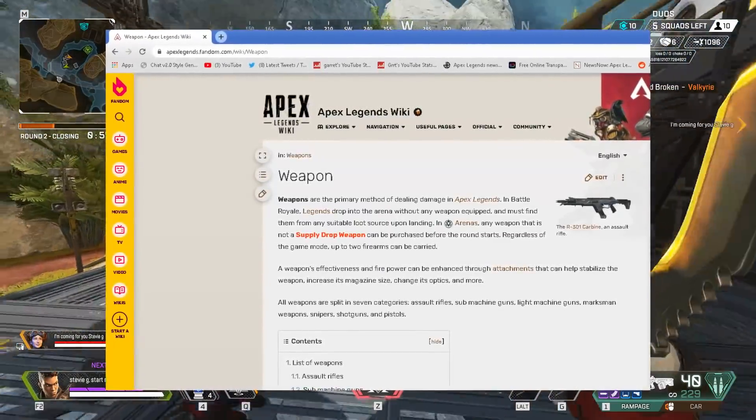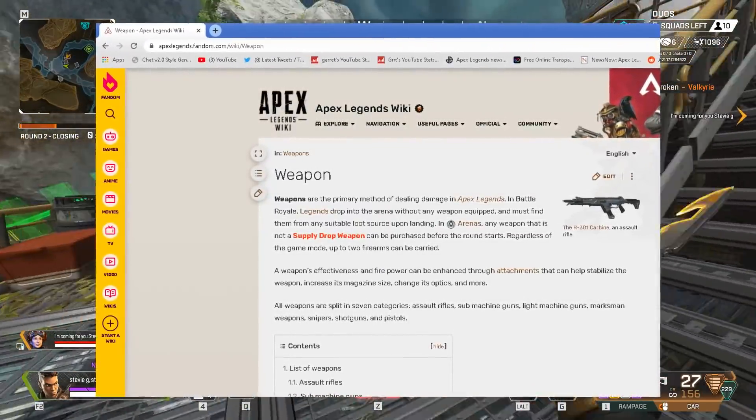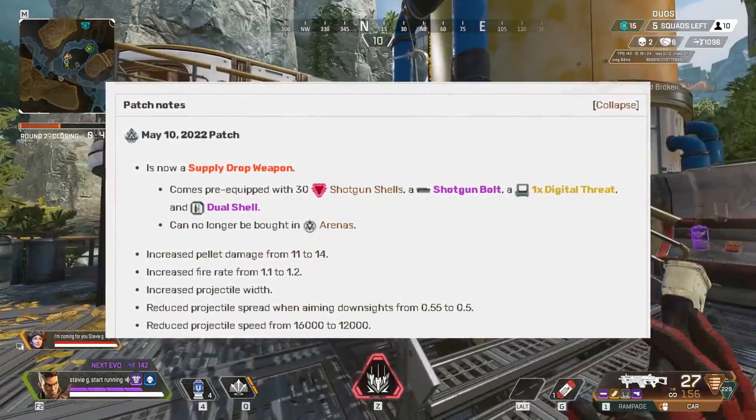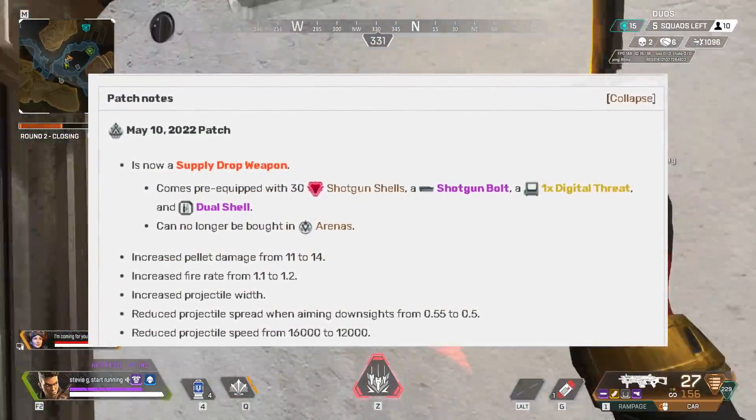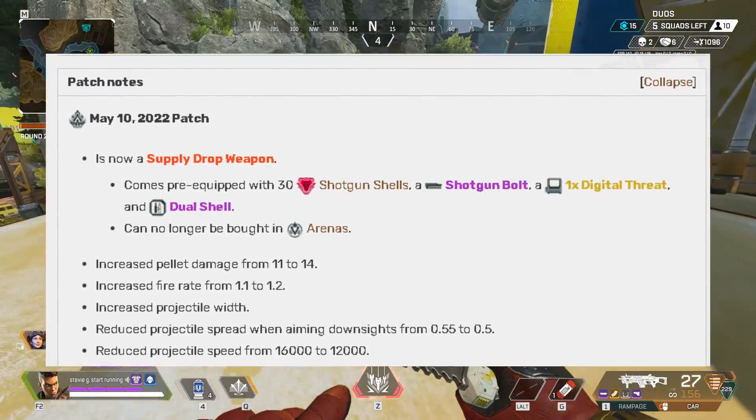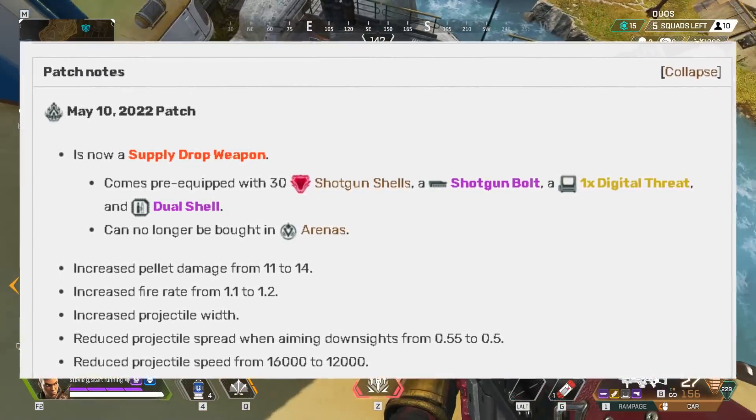So first of all, this is the page you can find them on. If you want to go back and look at any, make sure to go here. First of all, we have the Mastiff. The Mastiff is not only going into the care package, the bullet damage increased by 3 and also the fire rate is increased from 1.1 to 1.2, and also some other various buffs to make it hit a lot more.